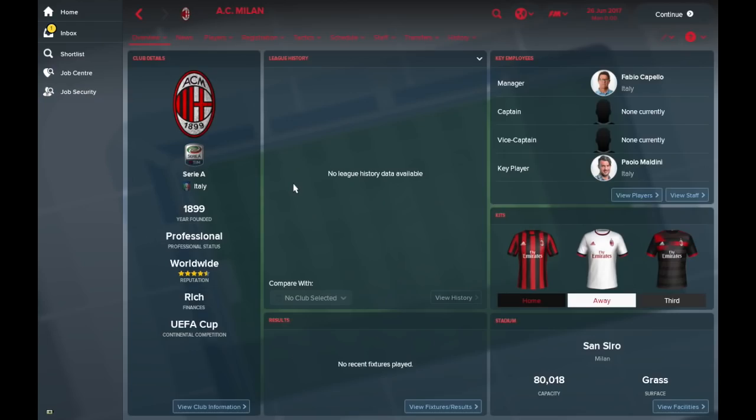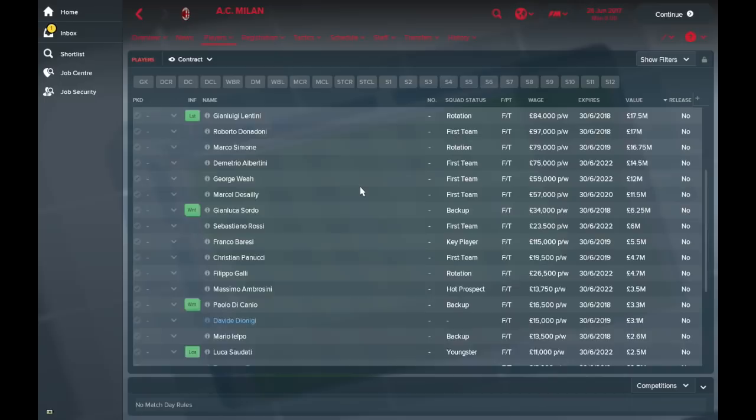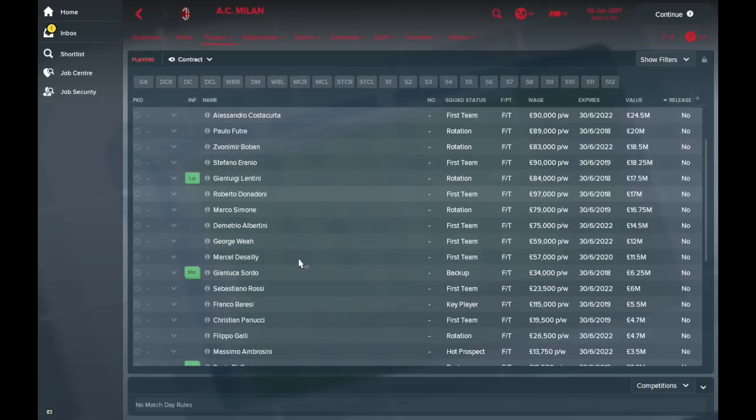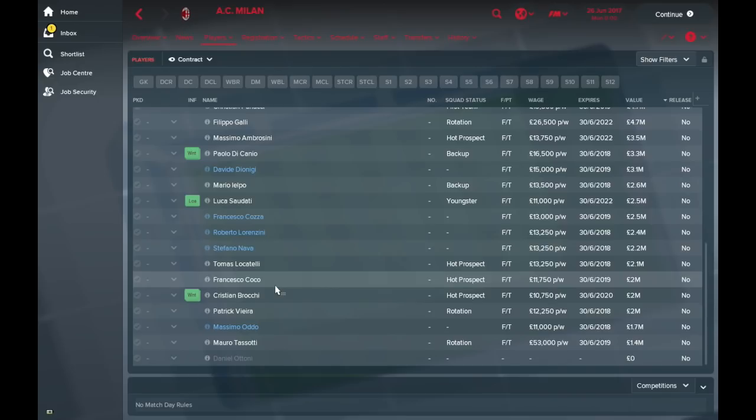Marco Van Basten is at AC Milan as well. The Italian league is probably the strongest of the leagues but unfortunately I couldn't load it as it was broken when I tried. But the teams are in here — Baggio, Maldini, Van Basten, Costacurta — AC Milan will be cleaning up. They also have Marcel Desailly, George Weah, Paolo Di Canio, Francesco Totti, and Patrick Vieira worth £2 million in the squad.